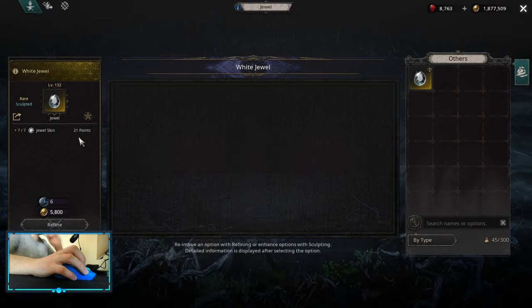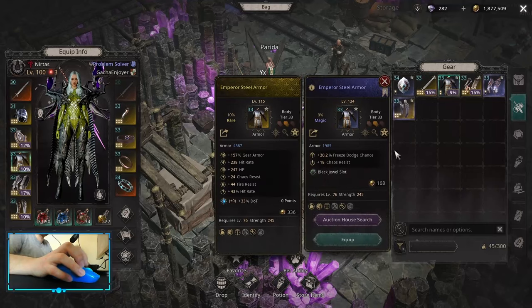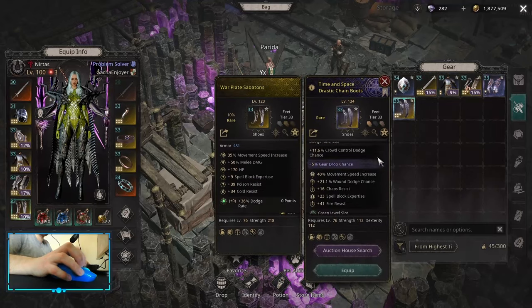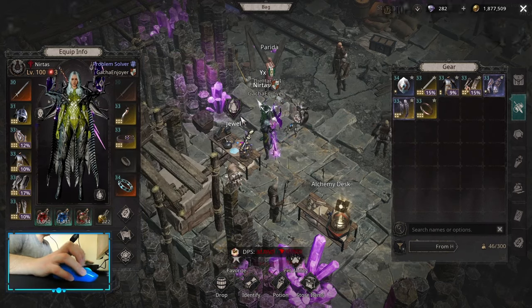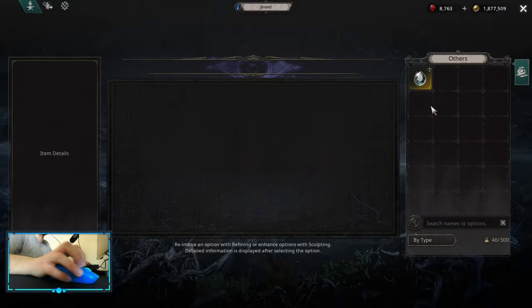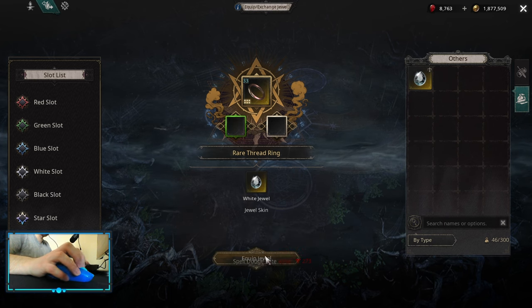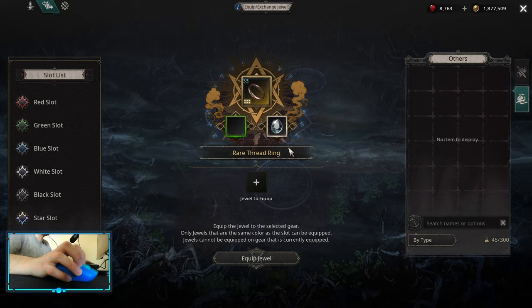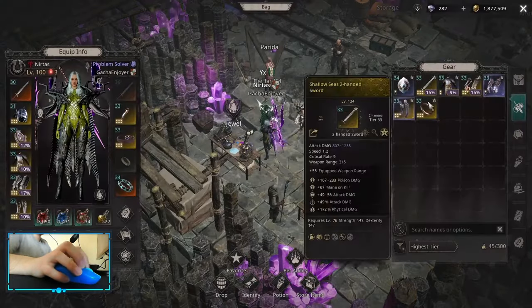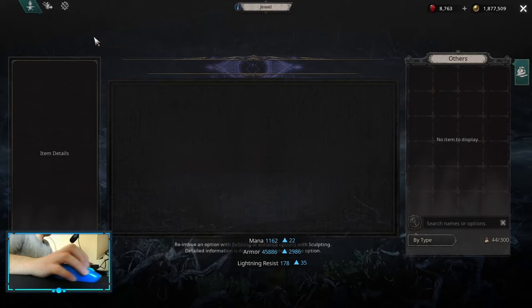I select jewel skin — 21 points. Now I need a white socket. I don't have any white sockets on my current equipment, but I have one on my ring. Let's do that — equip jewel — and there it is: jewel skin plus seven.